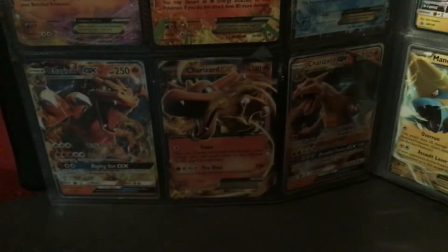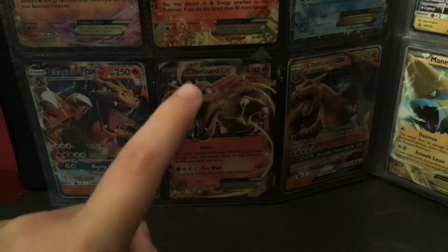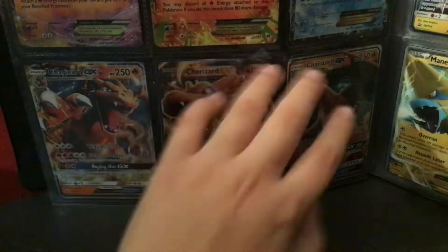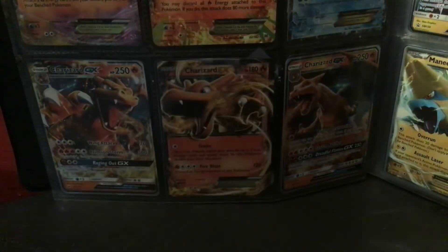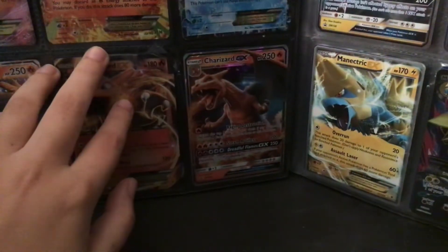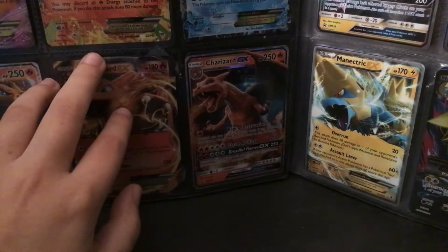And this Charizard right here — after I got my Volcanion, I wanted to start collecting, and I got this Charizard in there. That's what really made me want to get more Pokemon. And next up is my Pokemon Detective Pikachu Charizard GX.